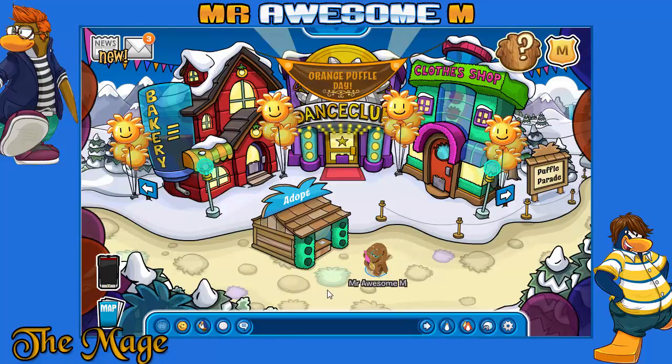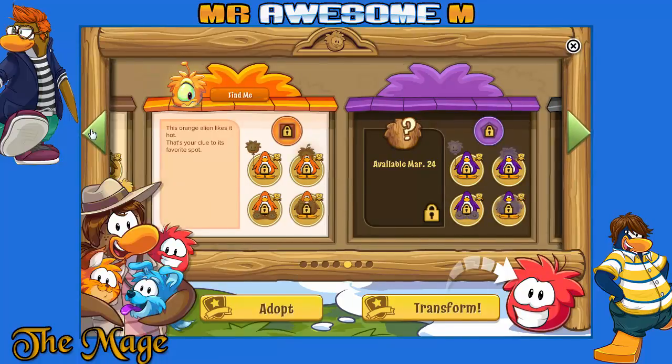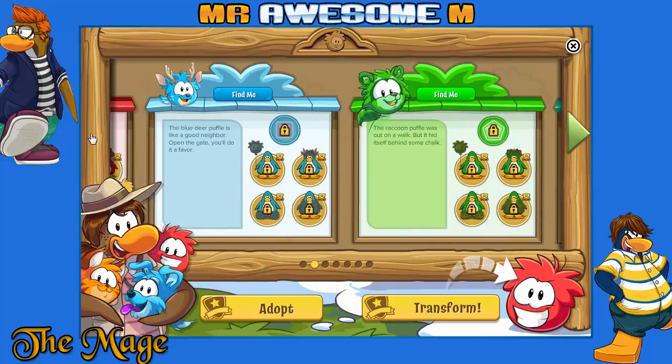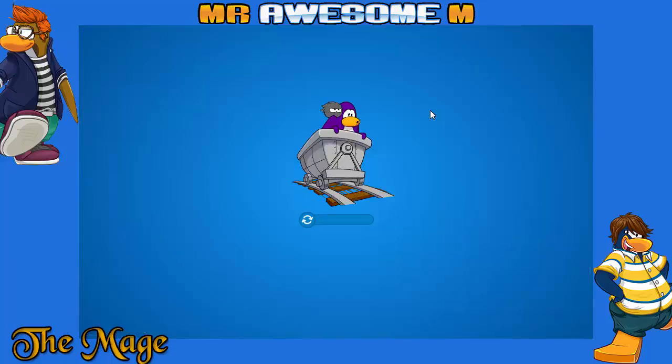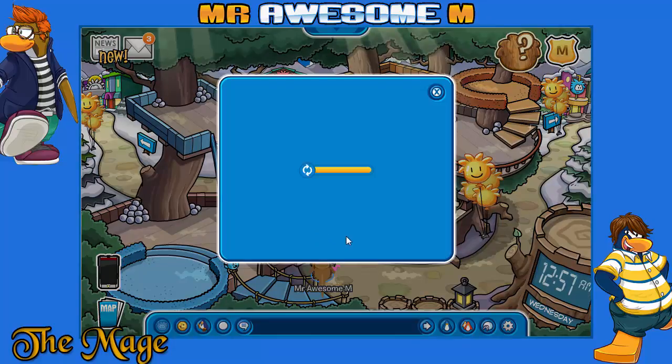Maybe I should activate a membership code, but I'm simply too lazy. Let's find the Puffle first. It's shaking here — oh, there! I found it. Yay! That was easy.